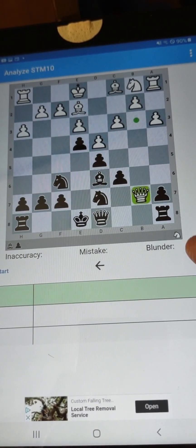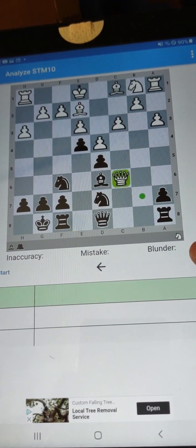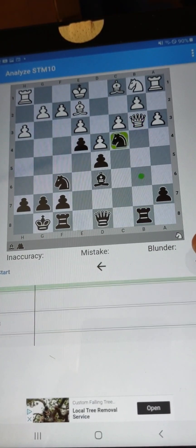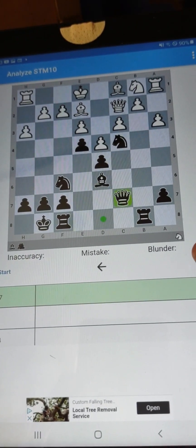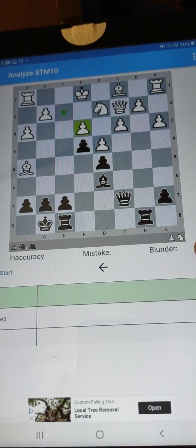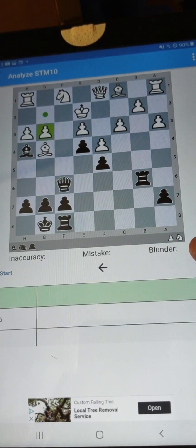Now let's look at the bullet format. We're going to see the attack by the queen, and we're okay with that — take another pawn, help yourself. We're just like, bring it on! And now we just chase that queen right off the board. What a beatdown. So this becomes the great escape. Although we did sacrifice a piece, we will get plenty back because we have so many open files that you just can't defend.